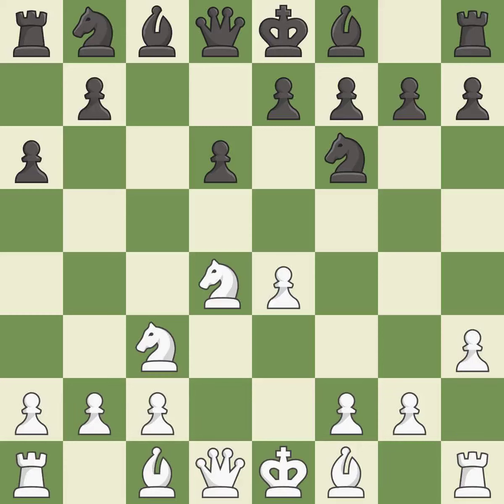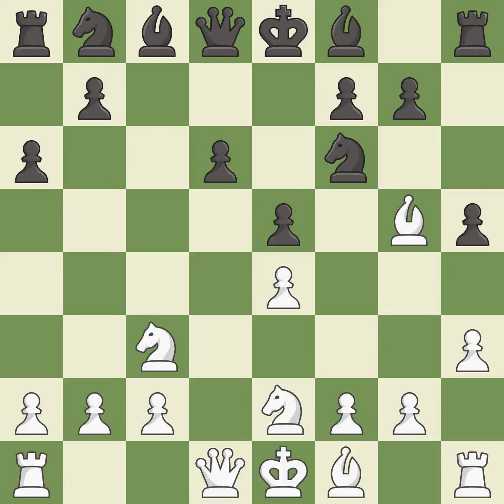H3 takes control of the g4 square and may prepare the g4 pawn push — this kicks an opposing knight. This move puts the knight on a safer square. This develops a bishop off its starting square, getting it into the action.